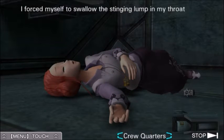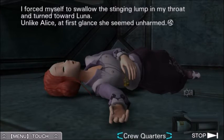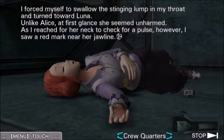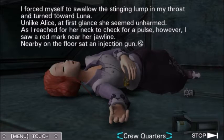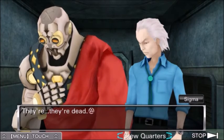I forced myself to swallow the stinging lump in my throat and turned toward Luna. Yes! Check her pulse — we don't see any blood, she could be alive! Unlike Alice, at first glance she seemed unharmed. As I reached for her neck to check the pulse, however, I saw a red mark near her jawline. Nearby on the floor sat an injection gun. I already knew what I would find, but pressed my fingers to her neck and waited. Nothing. Then again, if I'm right and Luna is a time-traveling robot, then she could be alive because robots don't have pulses? They're... they're dead!